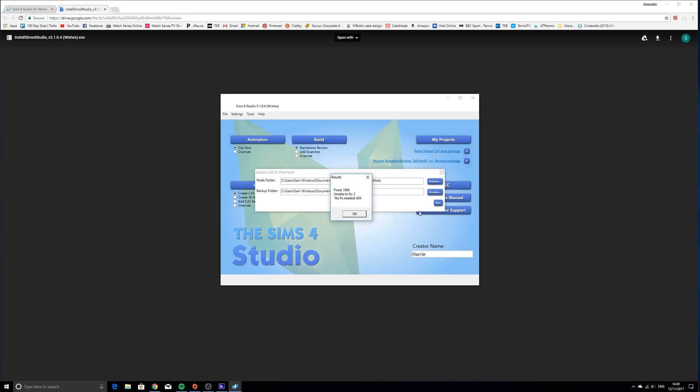Okay guys, this has now been processed. It took a good 11 minutes - I actually thought something had gone wrong because it took so long. But look at this - you can see my CC habit is strong. It fixed 1,086 items. I don't know what was all broken but it fixed a lot, and it was unable to fix two of them. No need to fix 604 of the items.